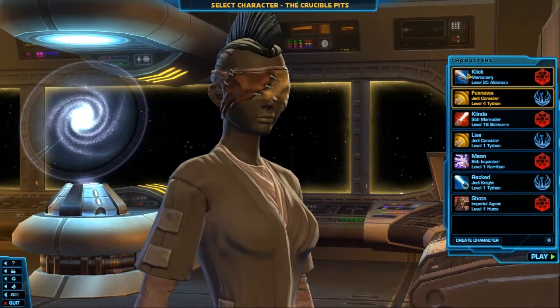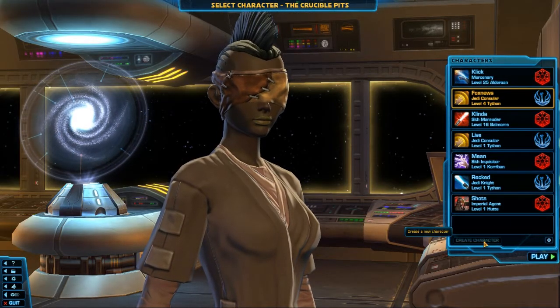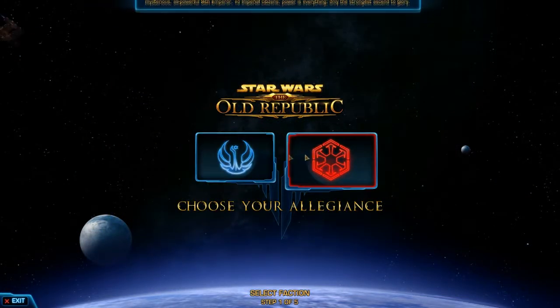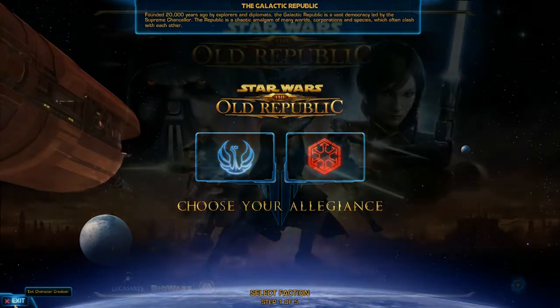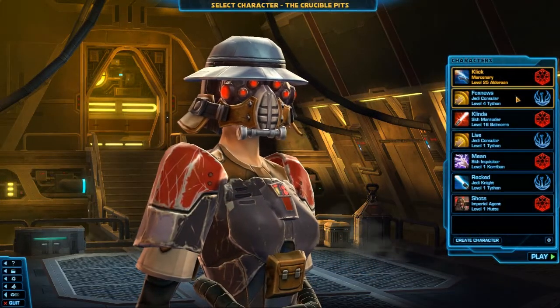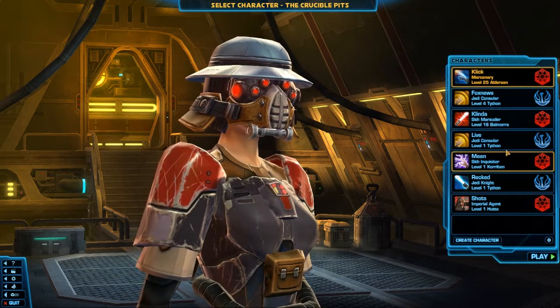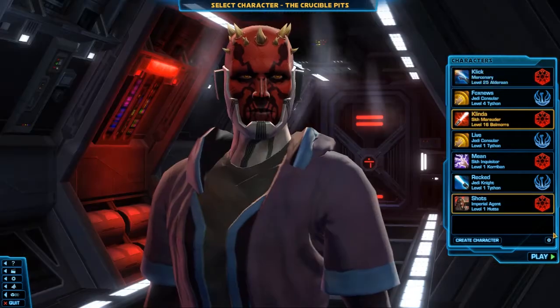You can have up to eight characters on one server. They can be from any different faction — like Republic or Empire. As you can see on the character screen, you can choose Empire or Republic. That's the character creation screen, and when you make a character, you automatically go into the game. There are some pretty cool cutscenes. The story in this game is really great, I gotta say.